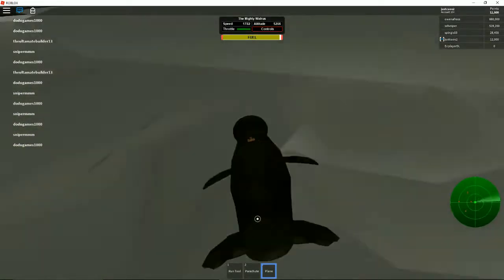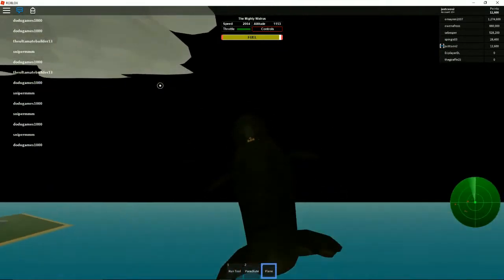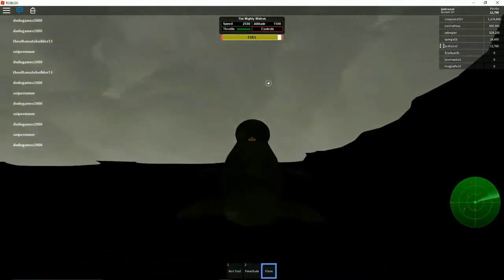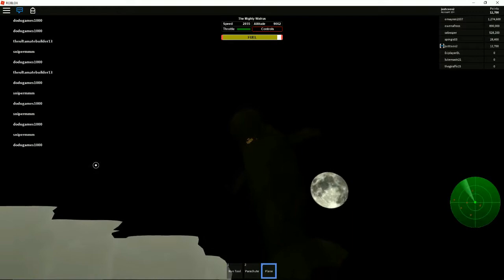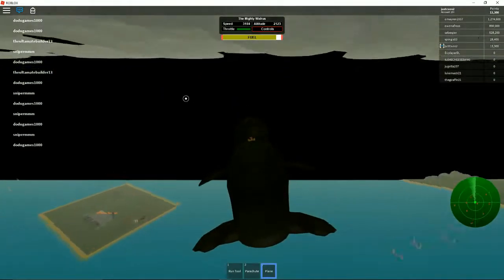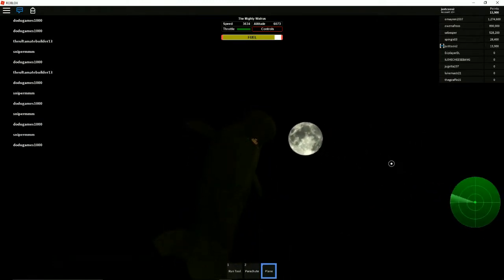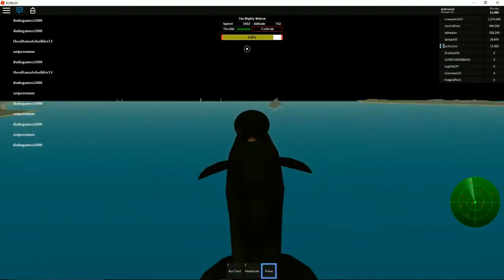We're going faster in the walrus than we were in the stealth bomber! Doge, you're gonna crash — you're going 2,000 miles per hour, do you know what you're doing? Probably not, you're flying a walrus! Now 2,600 miles per hour — over 3,000 miles per hour! We're going a little too fast, can you slow it down? We're losing fuel fast.